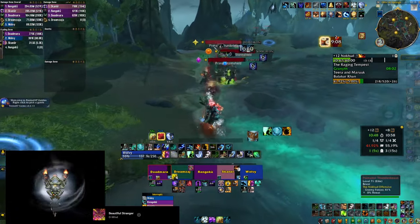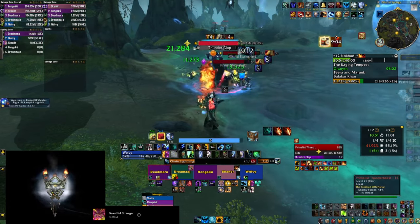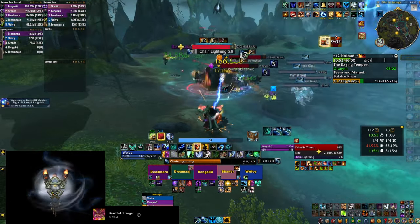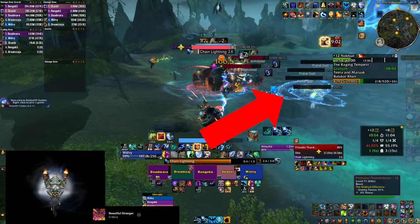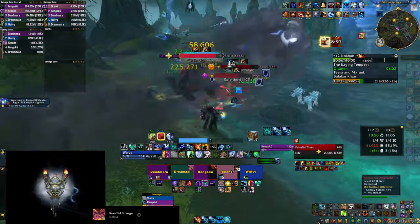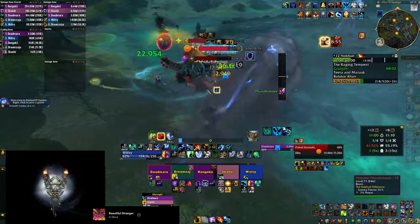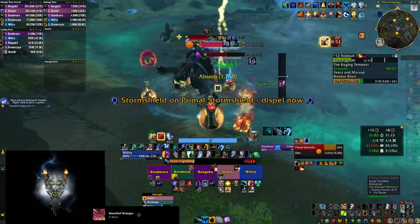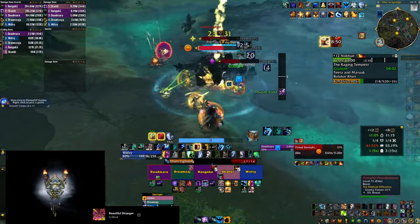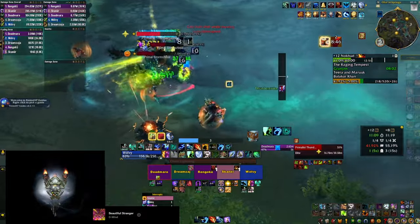Having a purge for the trash before the second boss actually helps a lot in this dungeon. You can get rid of the shields on the small elementals that patrol around, and the bigger storm shield mobs will also shield themselves, so you can kill them faster by just purging it. Keep in mind that for the small elementals you can use Arcane Torrent to get them all at once, and mages can Spellsteal the shield, which will make them invincible for as long as it lasts.